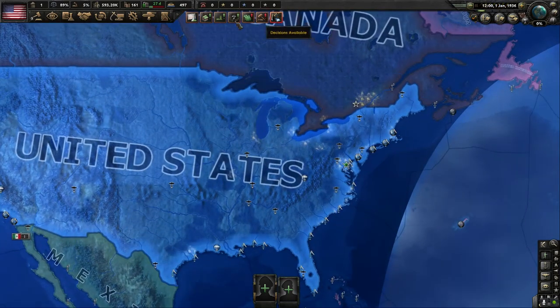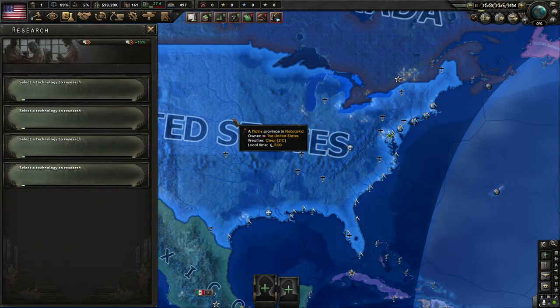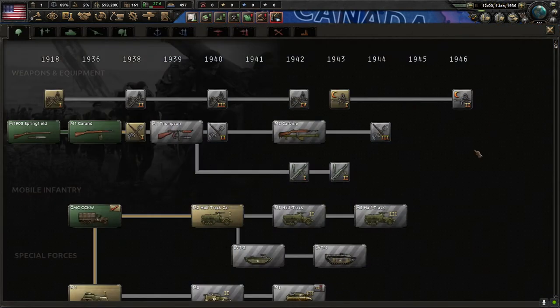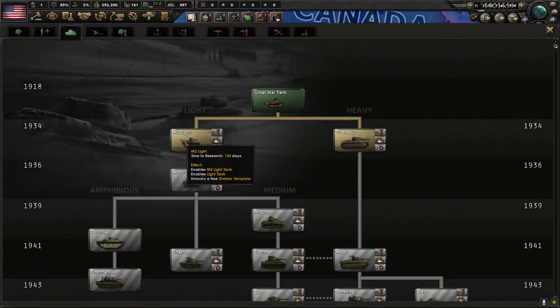The notifications at the top right work a lot like Crusader Kings or EU4 — pressing notifications pop up telling you what you need to accomplish. If you're diving in for the first time, this whole UI is going to be completely overwhelming. We'll start with research. Americans are spoiled — we're going to get an additional two research slots if we play our cards right. We have military, naval, air, and industry as our technology sections.